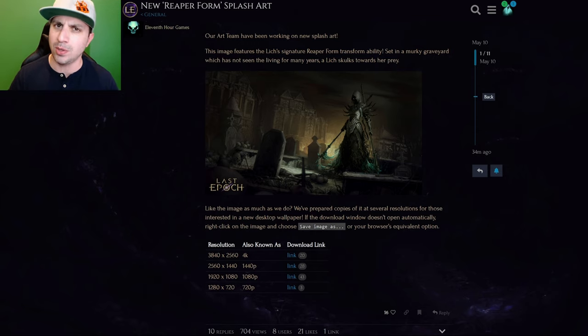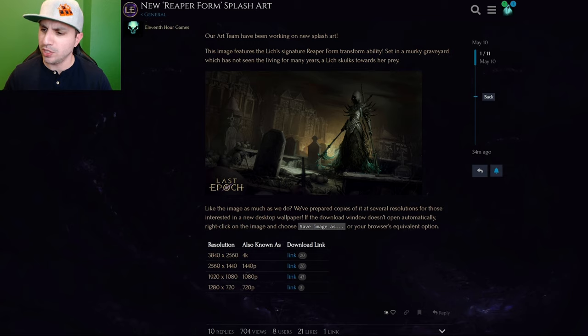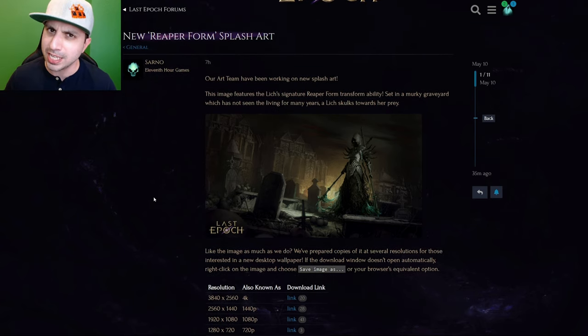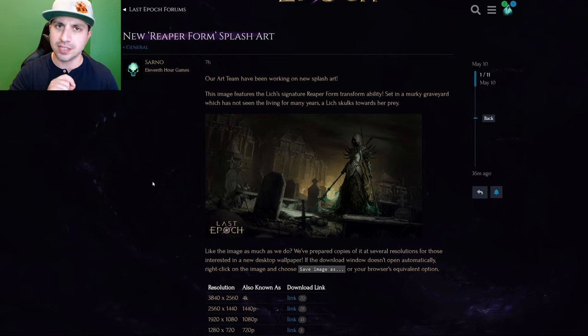Maybe or maybe not, it's already my wallpaper. It is. If the download window doesn't open automatically, right-click on the image and choose 'save image as' or your browser's equivalent. Down here you have 4K, 1440, 1080p, and 720. I recommend downloading it in 4K — it looks sharper. And of course I will link this in the description below if you want to check it out.